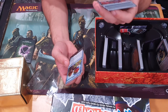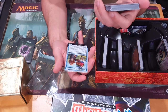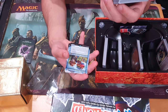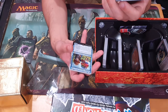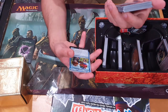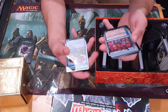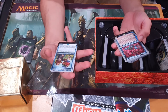Bob, Bringer of Beebles. It's a planeswalker. As Bob enters the battlefield, create a one-one blue Beeble creature token. The number of loyalty counters on Bob is equal to the number of Beebles you control — create or sacrifice Beebles whenever Bob gains or loses loyalty counters. Plus one: up to X target Beebles can't be blocked this turn, where X is the number of cards in your hand. Draw a card. It's not that good — yeah, you can mass produce loyalty counters on it, but if you're putting that much work into building a planeswalker deck using this card, you might as well build a legal one.